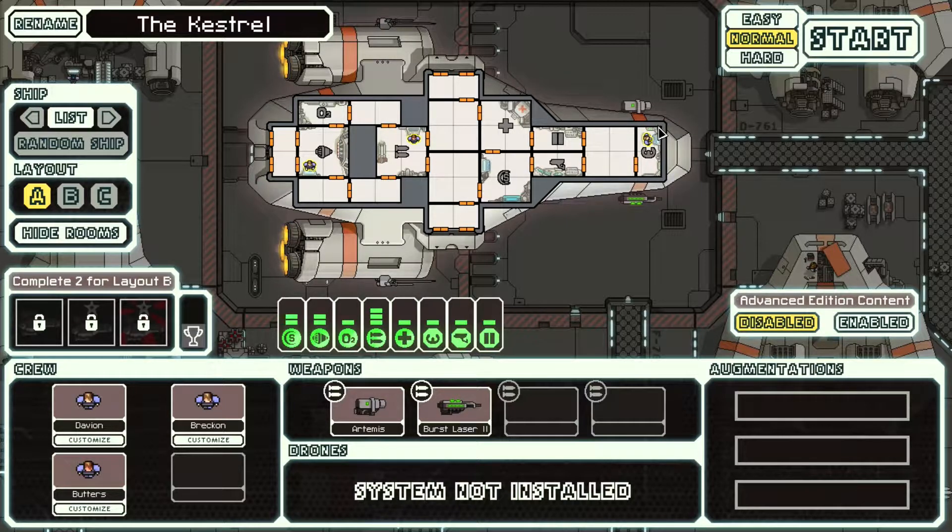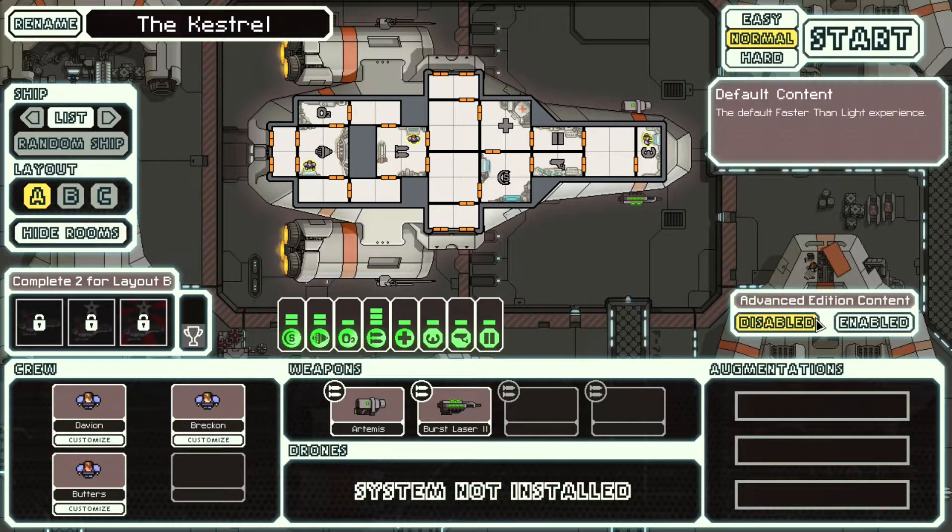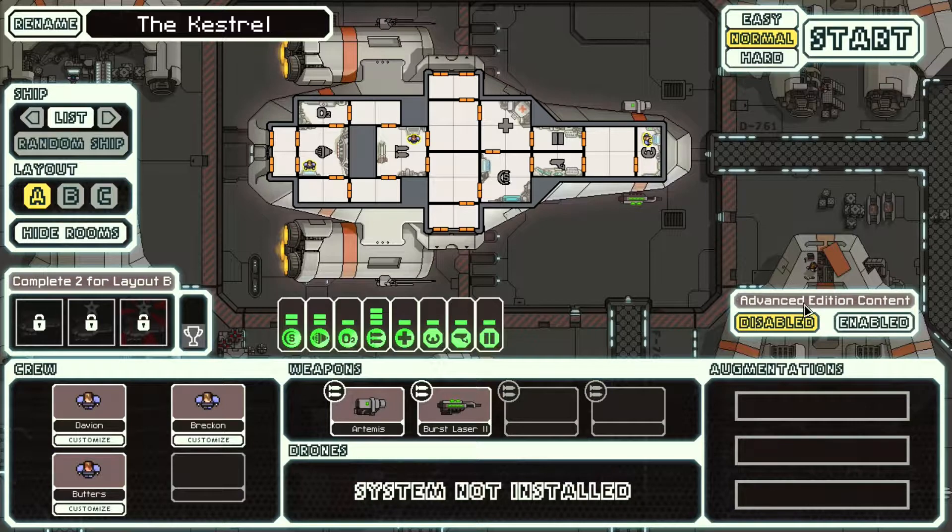I figured I'll take another crack at it. I'm gonna go ahead and play on disabled for the Advanced Edition for this particular run, probably for the next couple runs until I get a little bit more used to the game. It's one of my favorite games, it's a fun game. It's kind of like board game-based, but it's also roguelike. You control your crew, you move the crew around to repair things and fight, put them in control of certain systems.